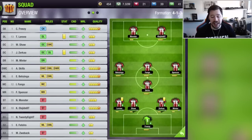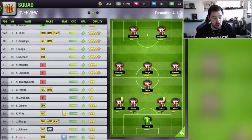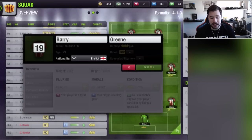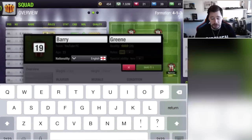We've then gone for A9Skills, Bazinga and It's Fangs in midfield with Spencer on the right hand side of midfield, and then we've got myself and JJ up front with Nick28T, Edwin Fatstro and Zwebek on the bench. There are a few other players in the team — you can in fact edit the player names. You can change it to whatever you want, which is absolutely awesome.